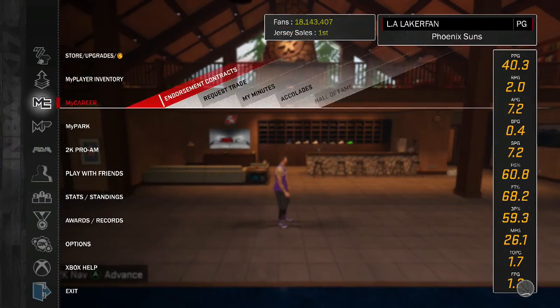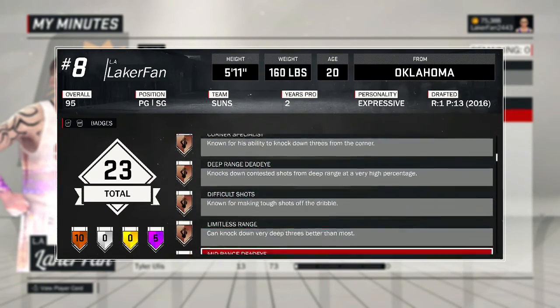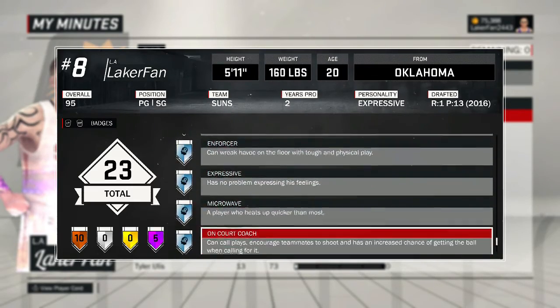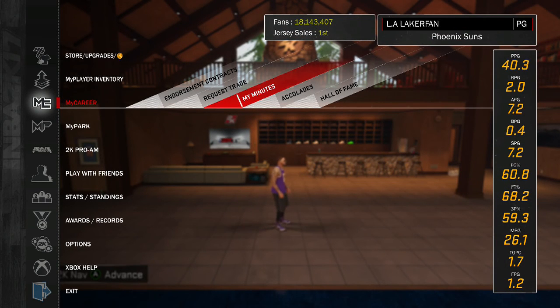Guards, check out my other tutorials — links will be in the description: corner specialist, park badges, Hall of Fame ankle breaker and all that. For big men, I've got tutorials on break starter, rim protector, and hustle rebounder. My friend plays center and gives me his clips, so I show you the numbers for everything.